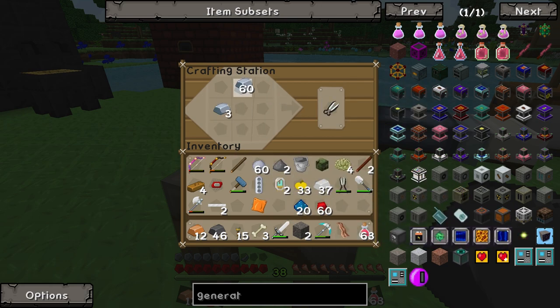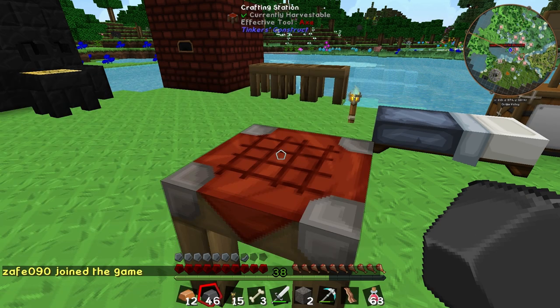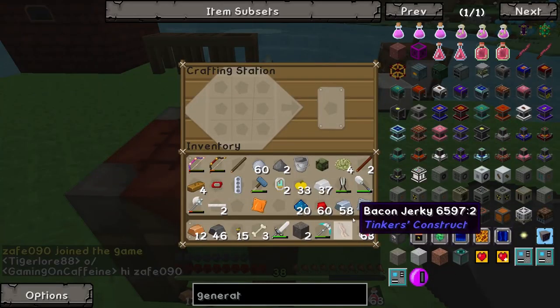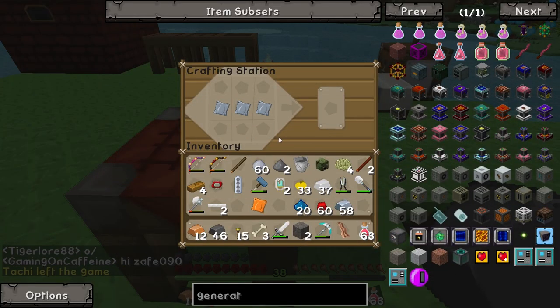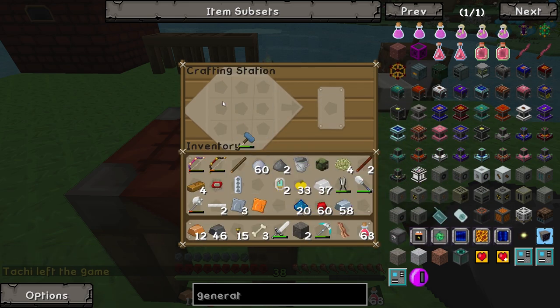We need three iron plates — one, two, three — with a hammer in the top left. We'll say hi to Zafri. Then we need the furnace first, which requires plates as well — five plates to make that work. So we'll go boom and boom.